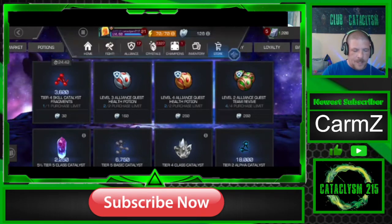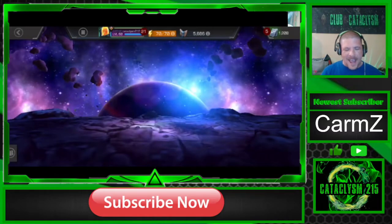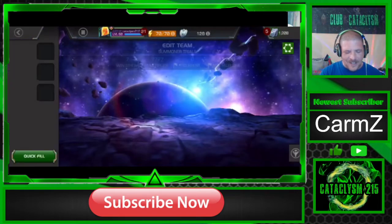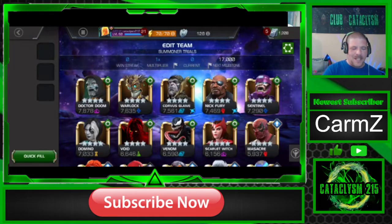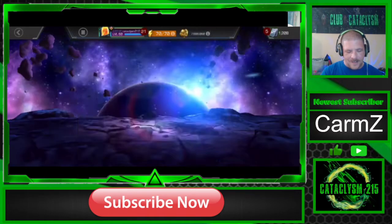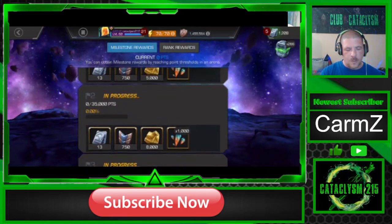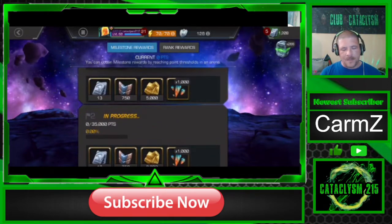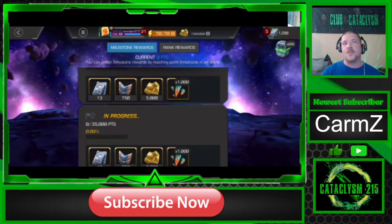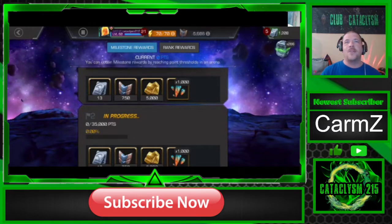Tip number six is the arena — the dreaded arena. We all love it at first because it gives us so many crystals, units, and all that stuff. But in the beginning you're going to be able to play the Summoner Trials arena and this is where you're actually going to get those Premium Hero Crystal shards pretty quickly, as well as units, battle chips, and gold. This is where you're going to start building your roster because you'll be able to pop those Premium Hero Crystals more and more often without having to spend units on them.